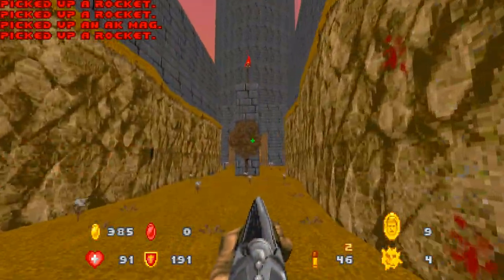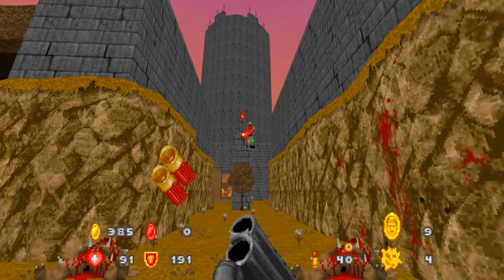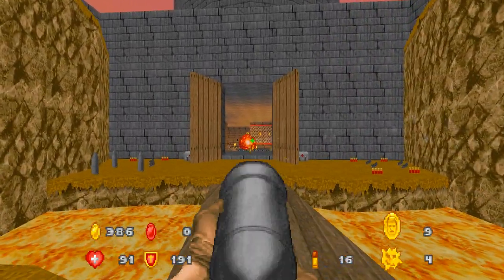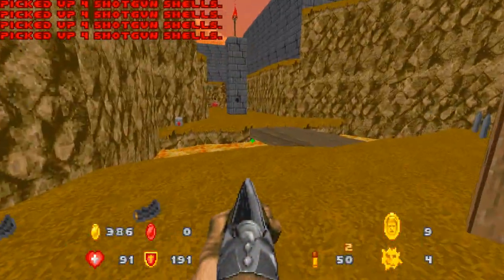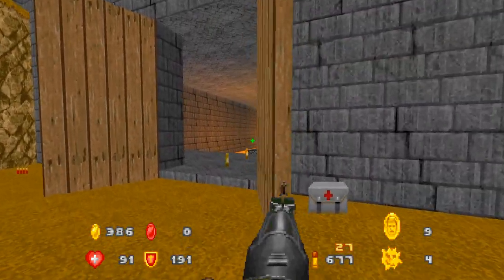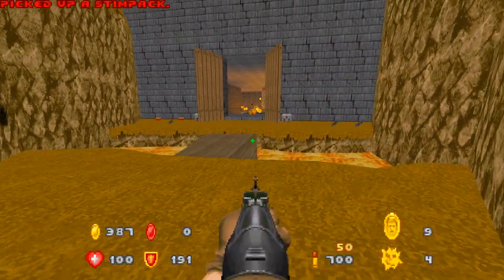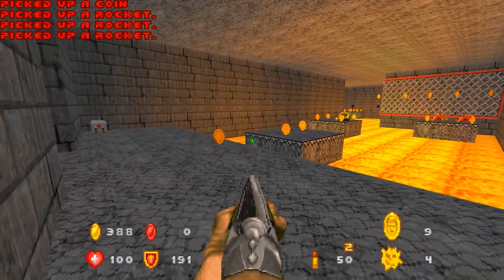Now I can grab your coin, thank you very much. They give us a lot of ammo, so might as well use some of it. There we go. Not too bad so far, but a little bit tricky. You do have to be mindful of where enemies are and their projectiles as well. Lots of rockets — lots of tasty, delicious rockets.